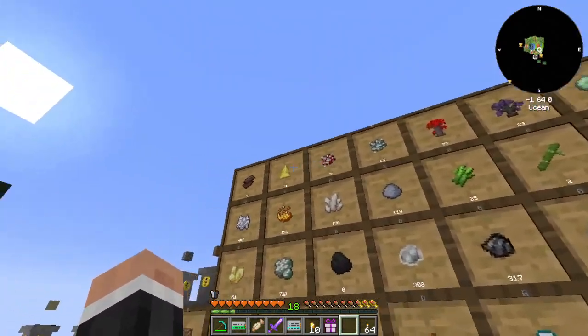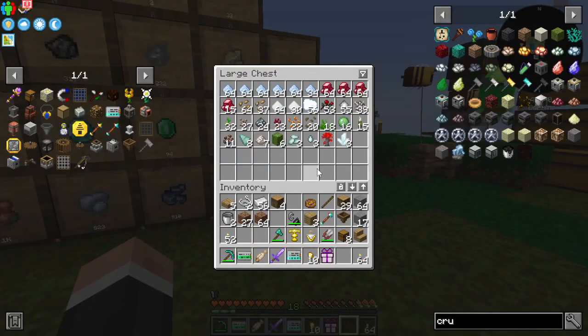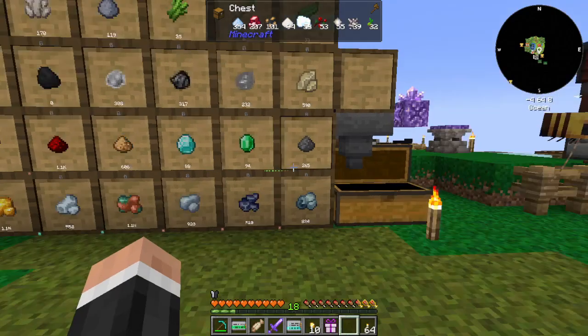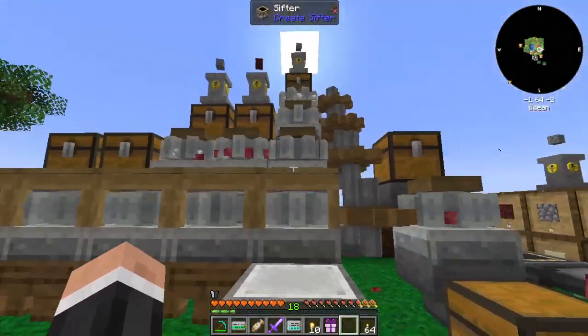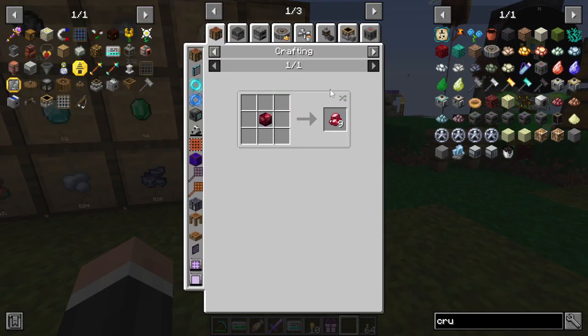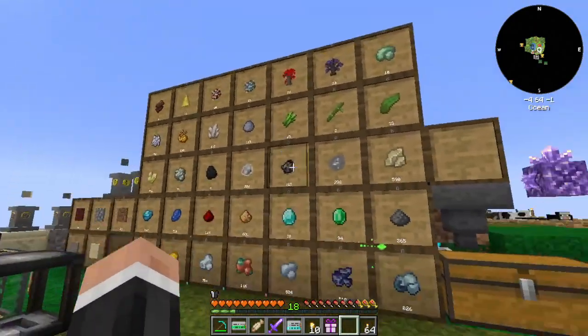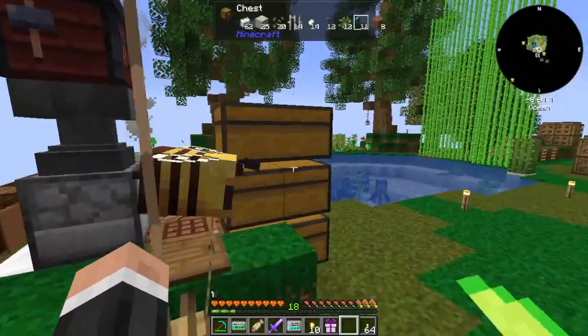I added another row up top so we're getting netherrack and all of those, and the overflow is still a little bit full. We're getting a lot of all of this stuff now. I don't know what I'm going to do with cinnabar, but I probably should add some more slots — we'll get around to that.